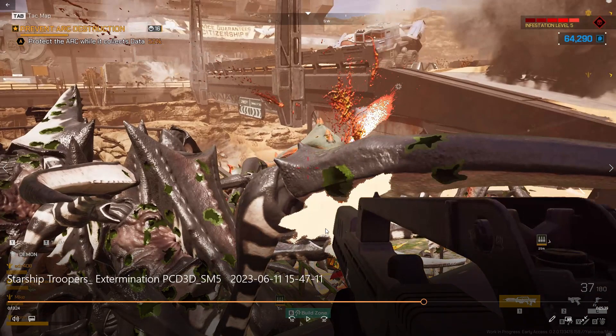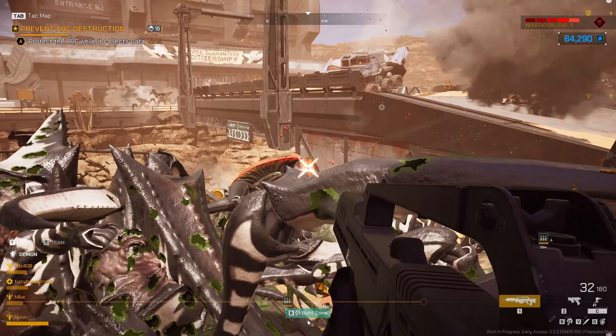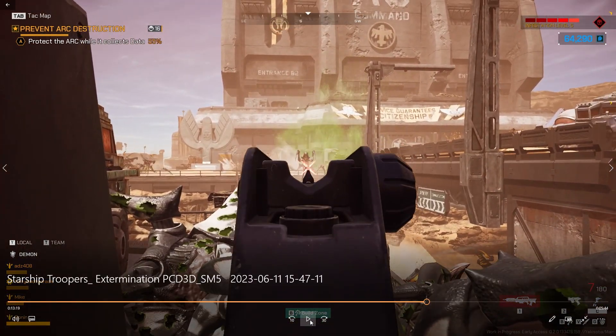So we're going to go to 37 rounds in the magazine right now, and at some point I'm going to see if I can figure out where you hear the sound of the weapon firing change — that's telling you you're about to run out of ammo in this magazine. It looks like around 15 or 12 rounds, somewhere in that area, you can hear the weapon sound change.